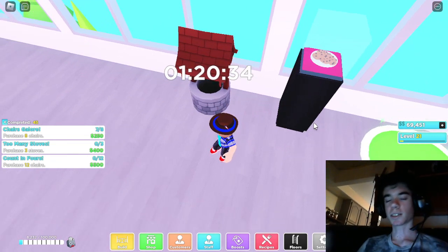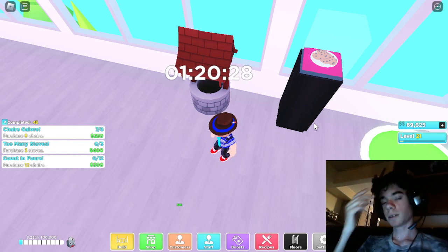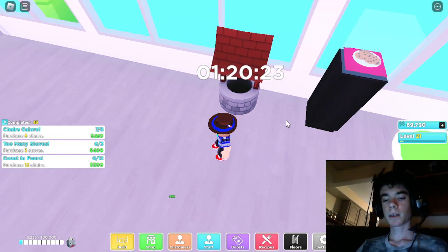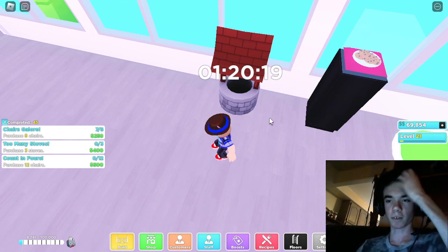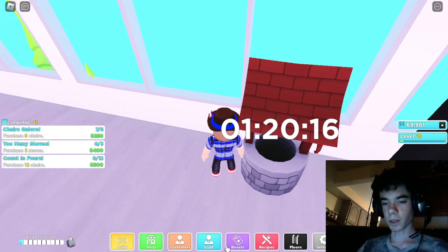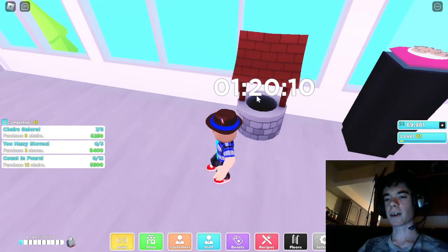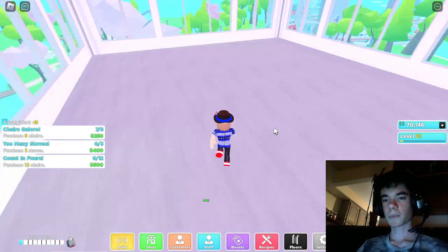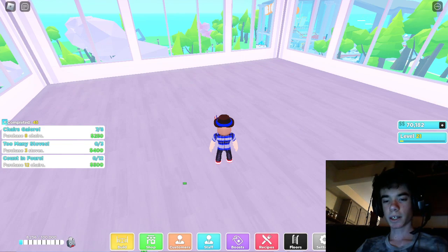If you get Santa, he'll spawn more often and drop a bunch of presents. The wishing well gives you a boost and money - I only used it once and got five thousand from it, which was honestly pretty good. Every five hours it will give you something. So we're going to go to floor three and I'll show you the exact layout to get a lot of customers fast.